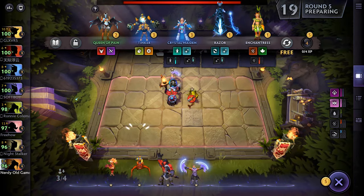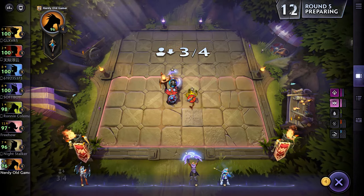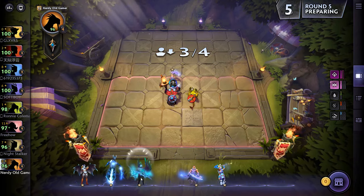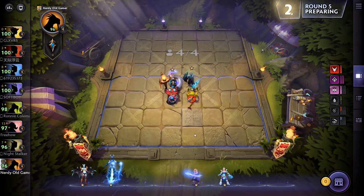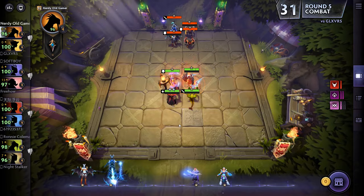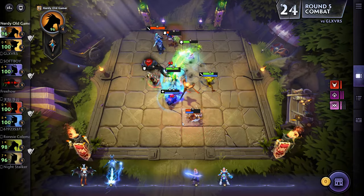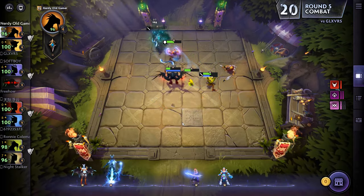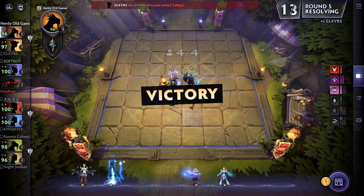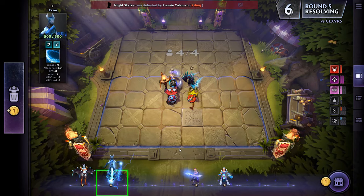I think I'll grab the Queen of Pain and Crystal Maiden, sell off Axe, Bat Rider, and Lina, and grab Razor as well. We might be going Demon Hunter/Warlock. I think that's a thing. That means we don't need Razor — I do like Crystal Maiden though for the extra mana.